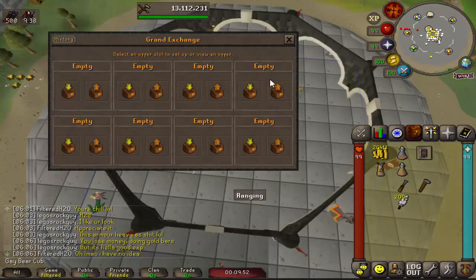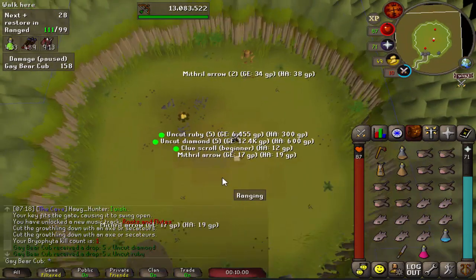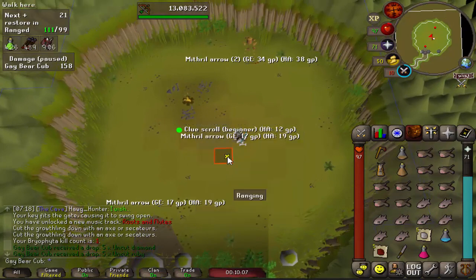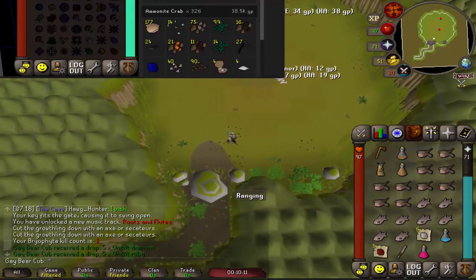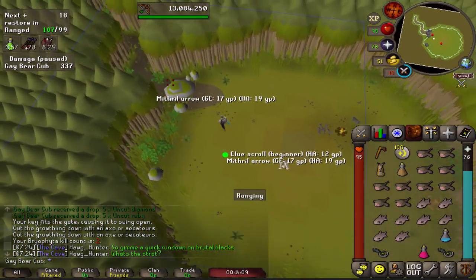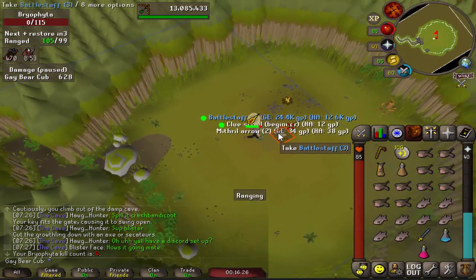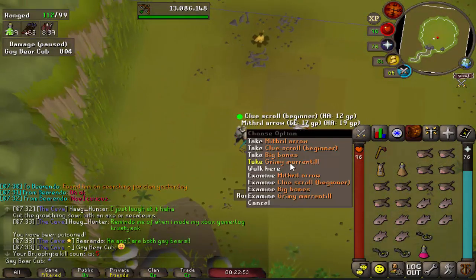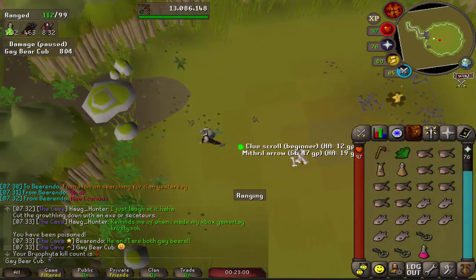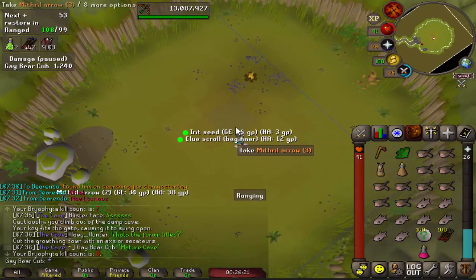One black dragon kill acquired. That went a lot easier than I expected - we got some uncuts and the beginning clue. I didn't need all of this food, so we're going to bring a couple of keys next time. Kill number two for some cosmic runes, kill number three for a rune longsword, and number four is three battle staffs - nice. And the last Bralfida kill for an Irrit seed. Not the best.